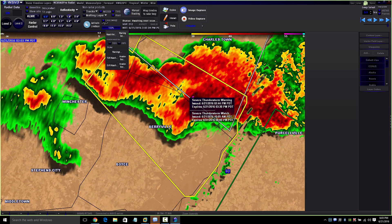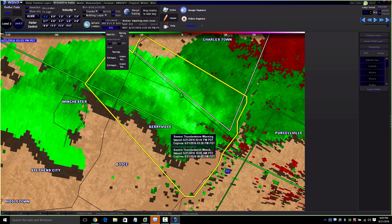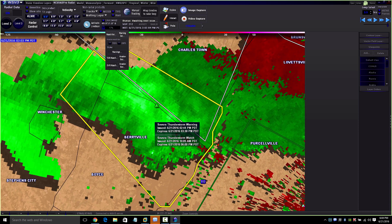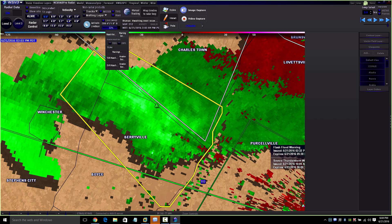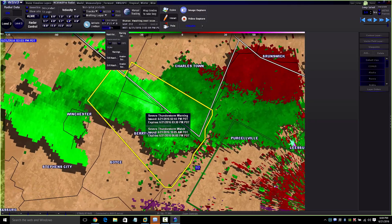It looks like there's a bit of a hook echo and the hail core is right there. Going back to velocity — there's wind here, it's kind of windy all through this thunderstorm. That's how meteorologists issue the severe thunderstorm warning because they look at the velocity a lot. Obviously the people at the National Weather Service have a much more detailed map, but the basics are: if you see a lot of white in a storm and it's coming right at you, you better prepare for damaging winds — it could be really bad depending on the storm.